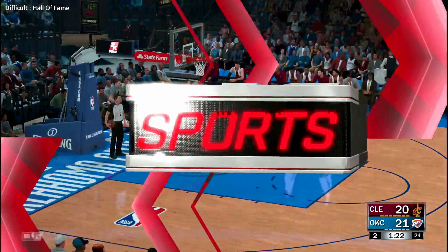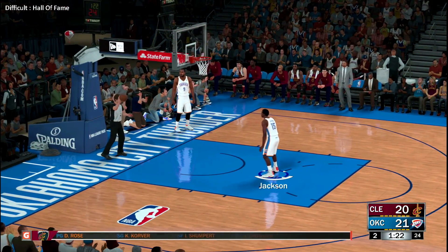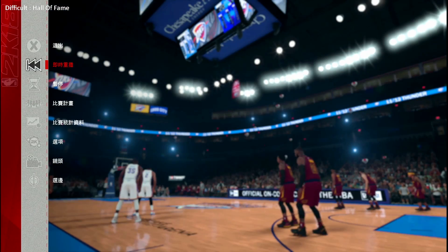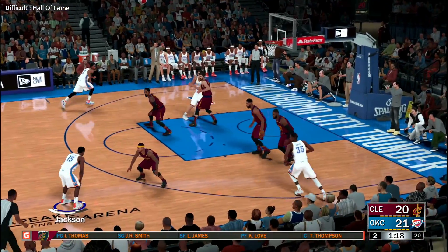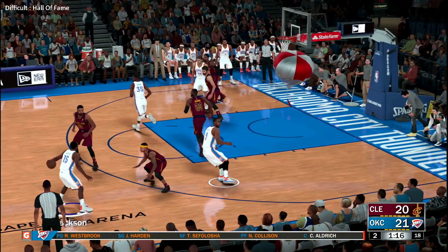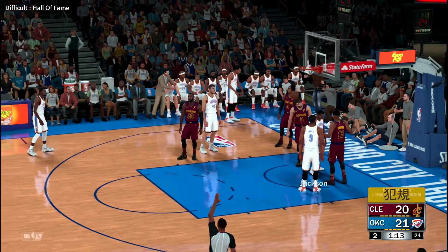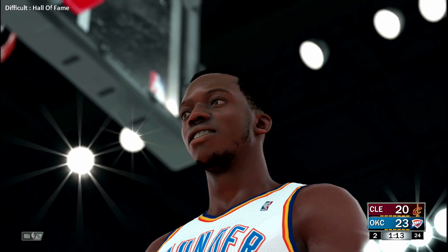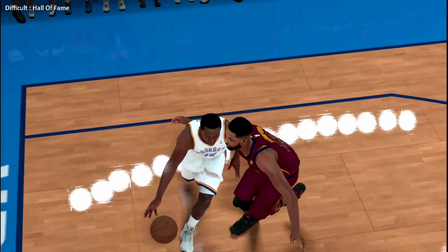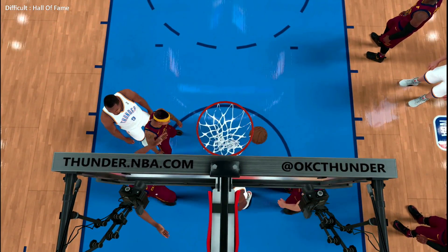The Thunder make some changes: Serge Ibaka checks in for Collison, Kevin Durant comes in for James Harden, and Reggie Jackson in for Russell Westbrook. The Cavaliers go with a different look: Thompson in for Crowder, James in for Shumpert, J.R. Smith in for Kyle Korver, and Isaiah Thomas in for Rose. You've got to give a ton of credit to the screener — that play easily opened up the easy layup for his teammate. Oklahoma City shooting their third free throw of the game.